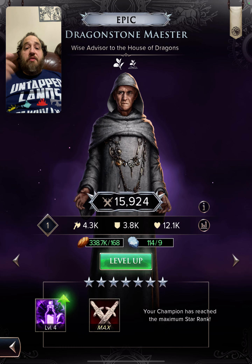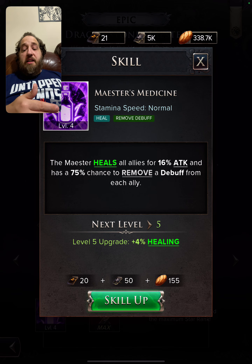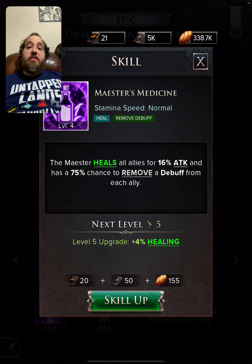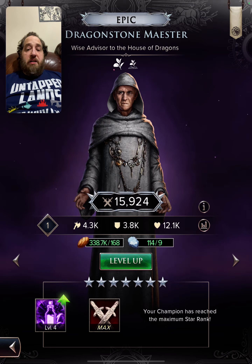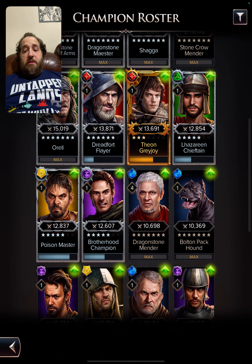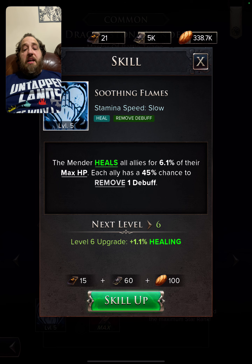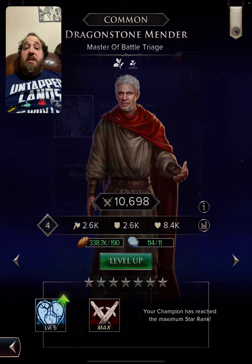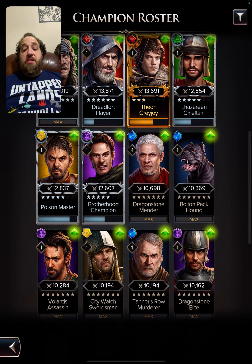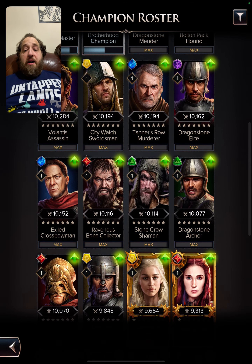For the fire team, you get two cleansers. The Maester heals and has a 75% chance to remove a debuff from each ally, and if he critically heals, he has a percentage chance to apply three fire on each enemy — excellent. The Mender gives each ally a 45% chance to remove one debuff while also healing. Crowd control is essential because bleeds stack fast and need to be managed.